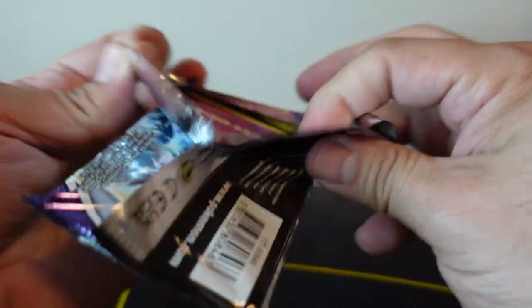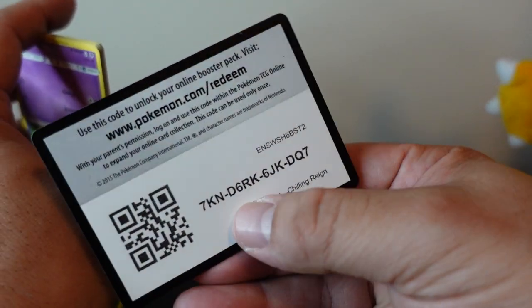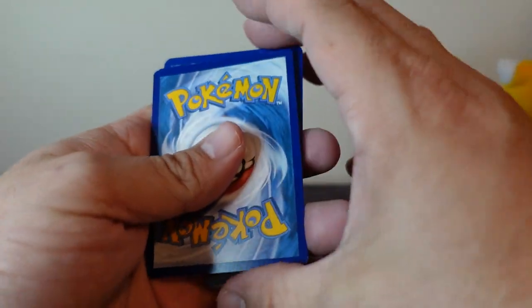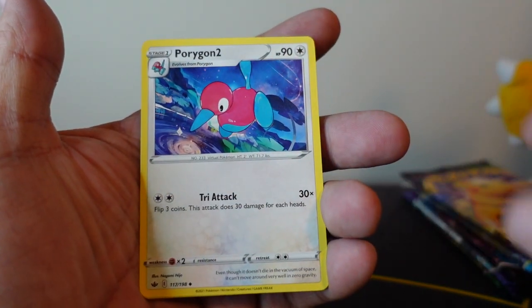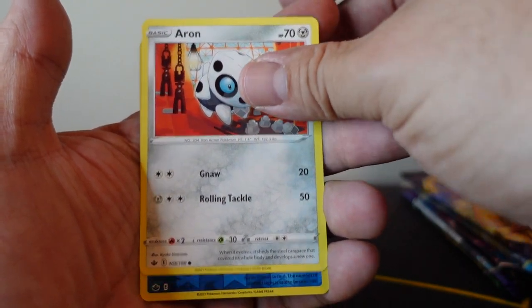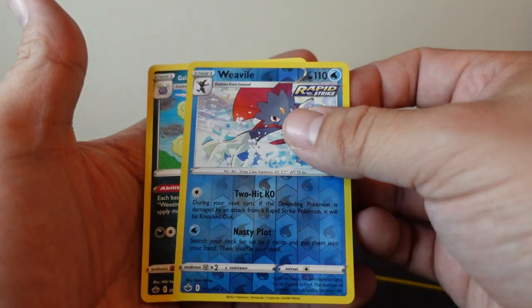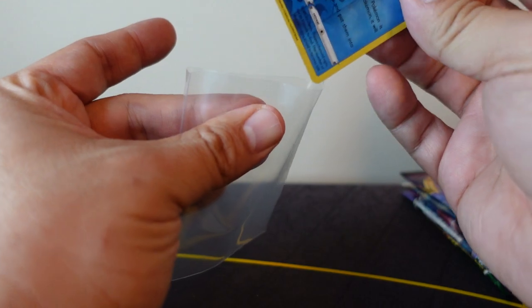There's a bunch of cards I still need from Chilling Reign, so not bad at all. I hope you guys are having an amazing week. Let's get right into this. Psychic Energy, Impact Energy, Porygon 2, Thwacky, Golett, Galavantula, Castform Noiform, Hatenna, Aaron. We have a Reverse Holo Weedle, which is a rare. And a rare card is a Non-Holo Galarian Weezing. I don't think I pulled that card before, so that's actually pretty cool.